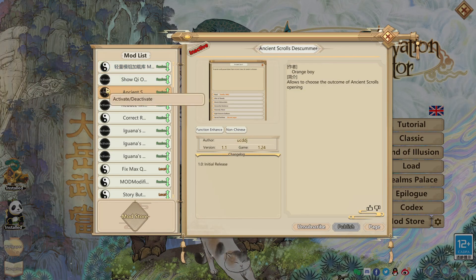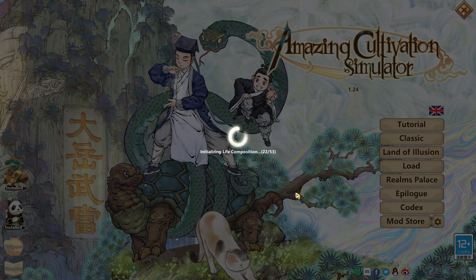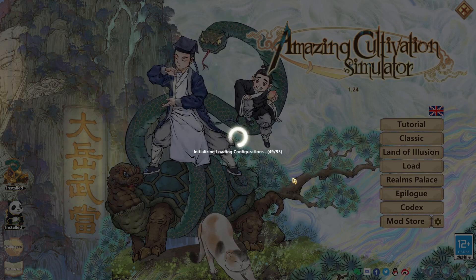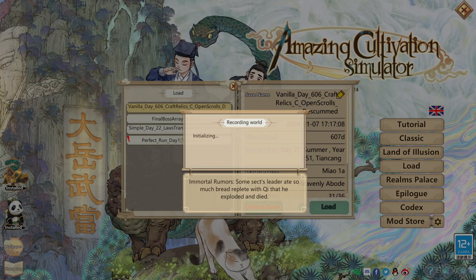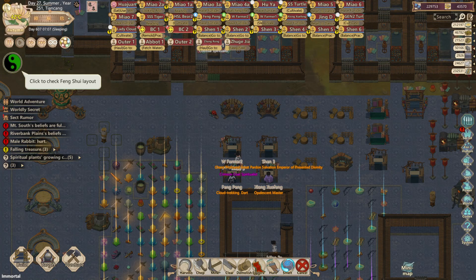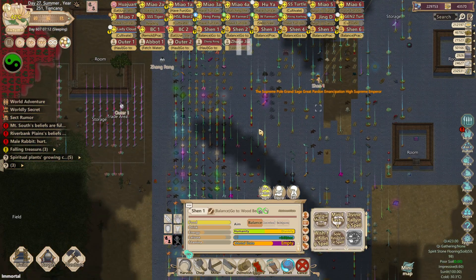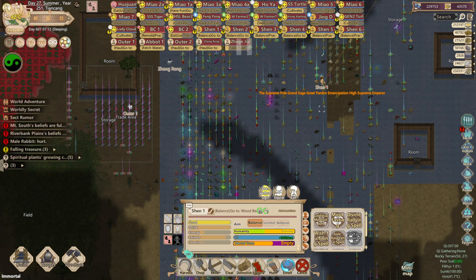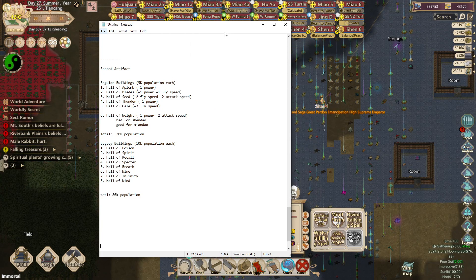I have this mod here — I'll activate it and show you how I'd go about selecting these buildings for one Shandau, then do the rest with a time skip. Now that I have the Descumber toggled on and my notepad file as a guide, I'll figure out exactly what I need. First, I need Hall of Blaze, Seeds, Thunder, and Gale. Let me go into the Divine Realm and see what buildings they have.